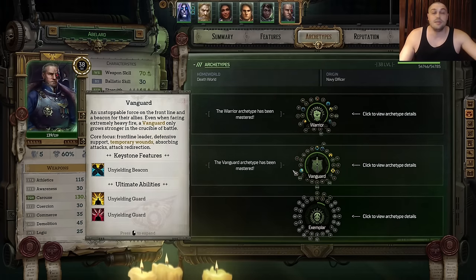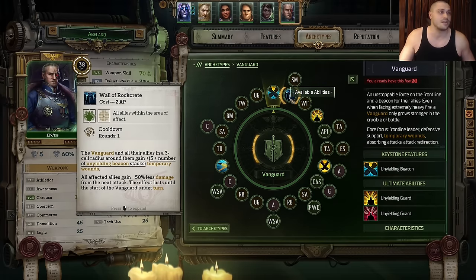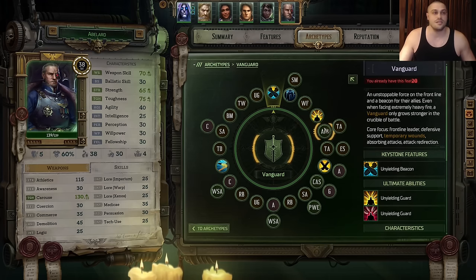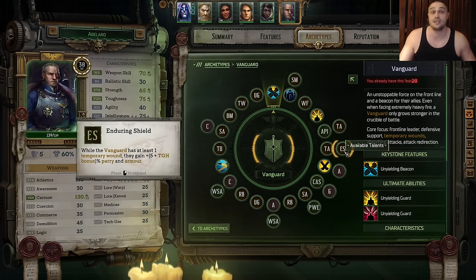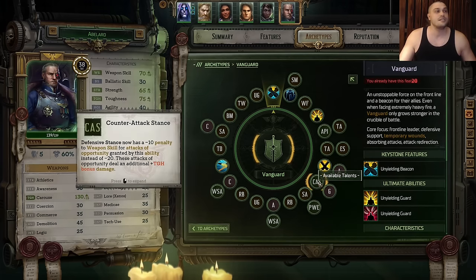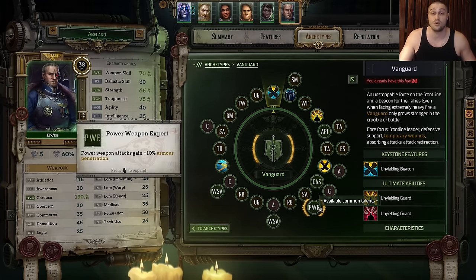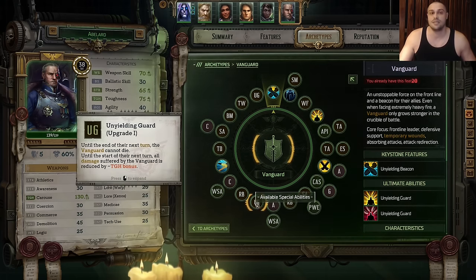Now we want Abelard to become a Vanguard. Keystone feature: Unyielding — the more he gets hit, the stronger he is. Wall of Rakrit becomes Wall of Ferrocrit. We take Swift Movements, then his Ulti, then the huge power spike with Action Point increase. Then Toughness twice. Then Enduring Shield for extra tankiness. We take Defensive Stance for the Vanguard to get Parry. Then Athletics. Then Counter Attack Stance to upgrade Defensive Stance. Then a free grenade with Grenadier. Then Strength. Then Power Weapon Expert because we're going to use Hammers — power weapons — on Abelard. Then Resilient Beacon, then Athletics, then Weapon Skill. Then Unyielding Guard Upgrade 1.